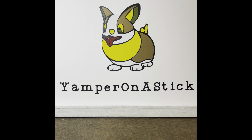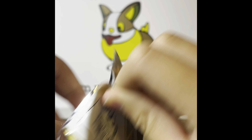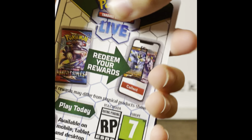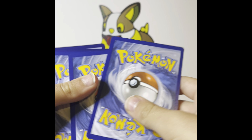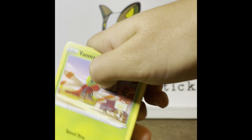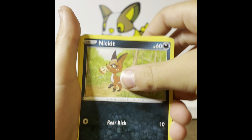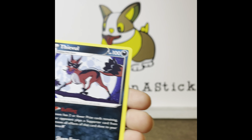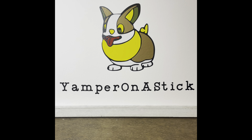I have two Lost Origins, an Astral Radiance, and a Brilliant Stars. I'm going to open Astral Radiance first. Got: Yanma, Swinub, Nickit, Petalil, Bergmite, Fighting Energy, Dartrix, Ursaring, Drifblim, Shieldon Reverse, and Thievul Regular Rare.